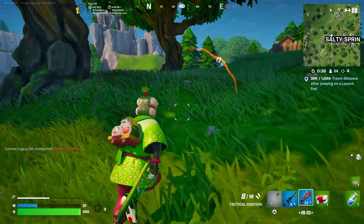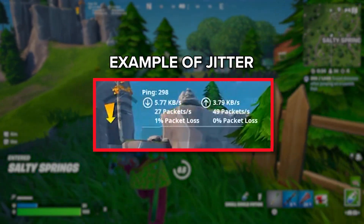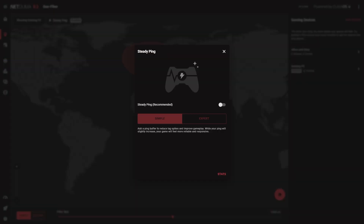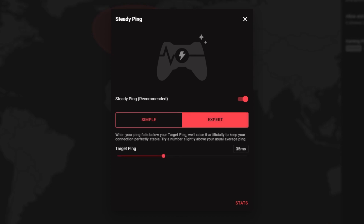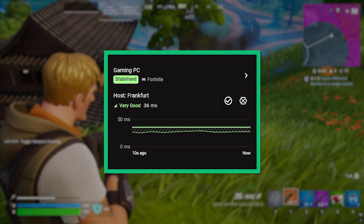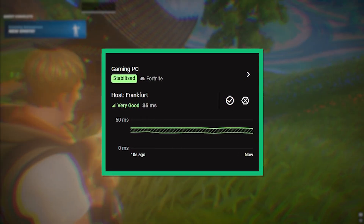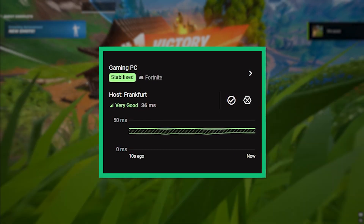Next, let's talk about SteadyPing. This feature stabilizes your connection by eliminating ping spikes, also known as jitter. Just enable it with this button in the GeoFilter interface. In simple mode, SteadyPing automatically stabilizes your connection, while Expert mode lets you tweak it further to find the best setting for your connection. You'll see the difference right away in the ping graph within the GeoFilter sidebar. The top line of the graph shows your new stable ping, while the bottom line shows your original unstable ping.